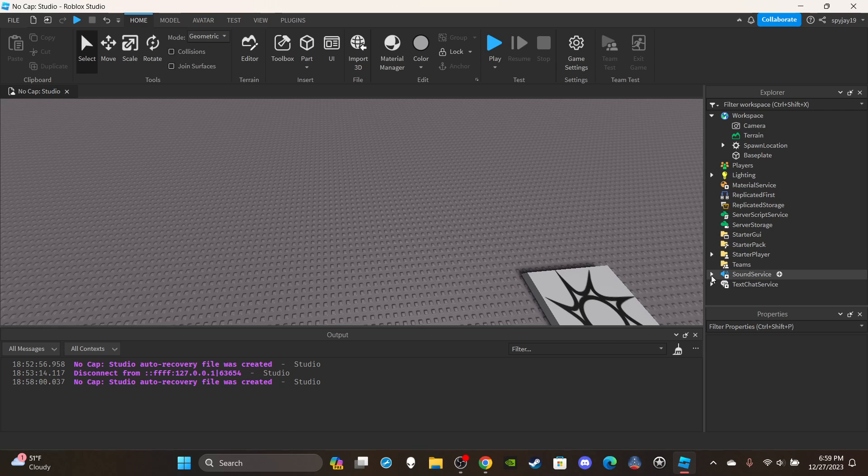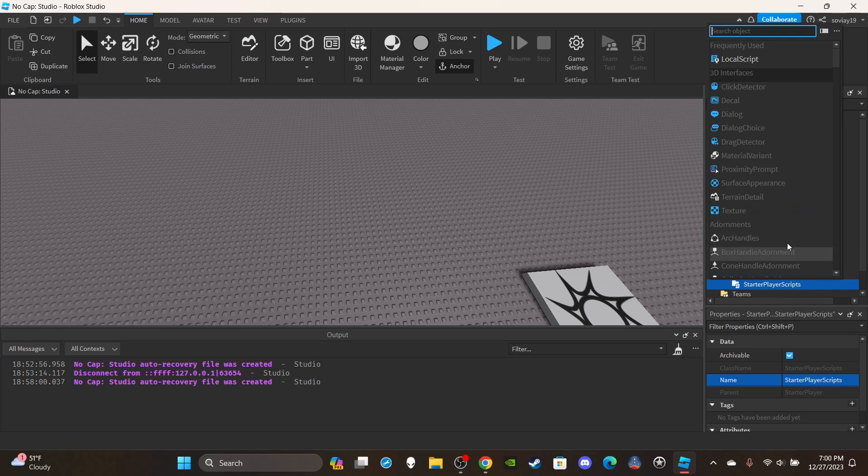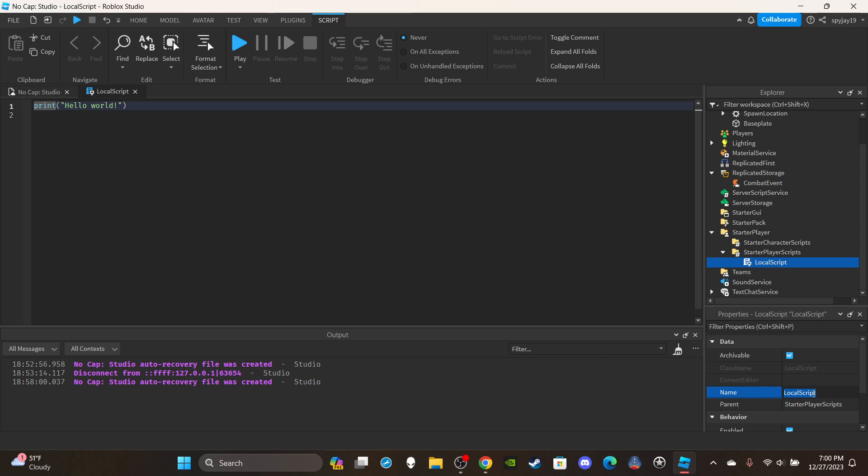So first things first, a sound effect is optional — you could get a stomp sound but it doesn't matter. We're going to need a RemoteEvent, so insert a RemoteEvent into ReplicatedStorage. Rename the RemoteEvent to 'CombatEvent'. Then open StarterPlayer, insert a LocalScript into StarterPlayerScripts, and rename it 'CombatScript (Local)'.